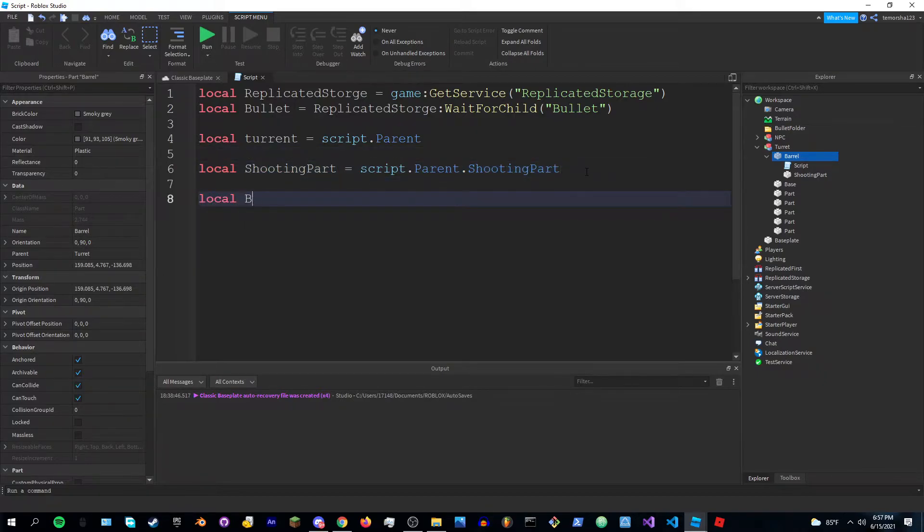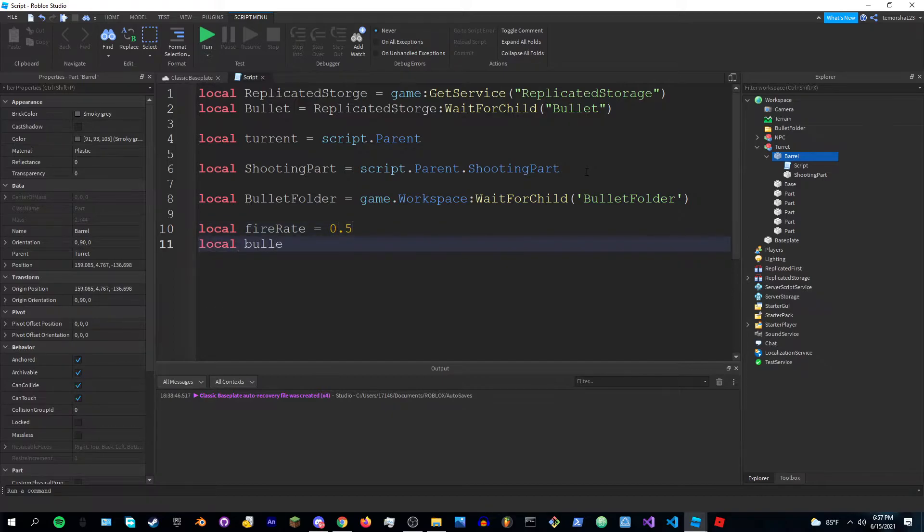Then local bulletFolder equals game.Workspace:WaitForChild('BulletFolder'). Go down twice and set up the config variables: local firing equals 0.5, local bulletDamage equals 10, local bulletSpeed equals 150, and local aggroDistance equals 100.